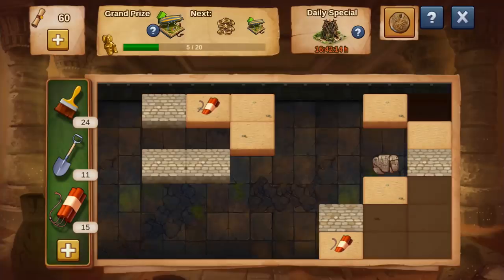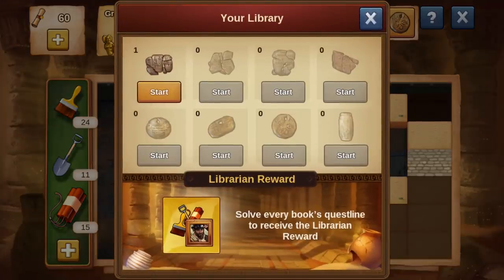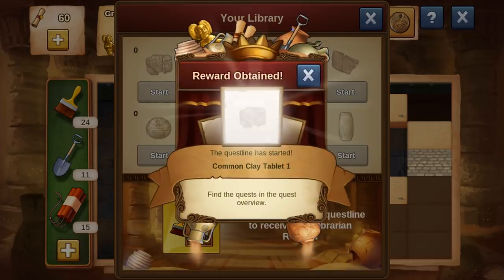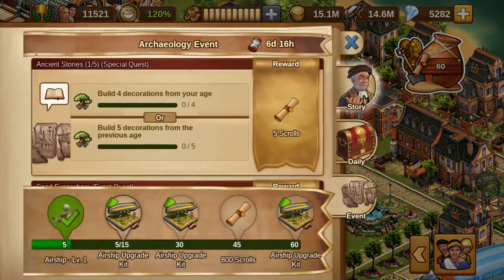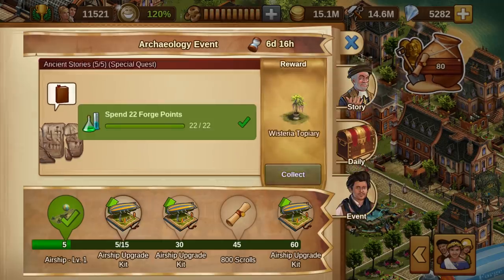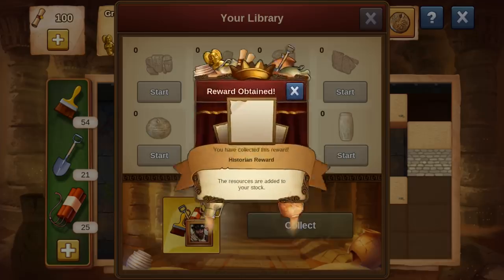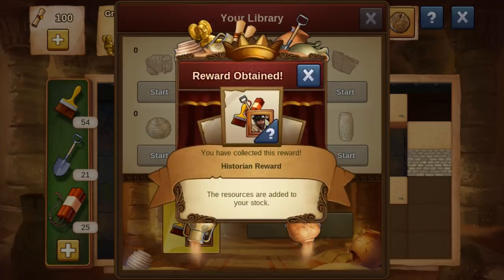But that's not all! As you dig your way through the depths, you'll notice something is different about this tomb. While advancing through the ancient ruin, you may stumble upon rare clay tablets. With each you find, you can start an optional questline with a special reward at the end! Finishing each clay tablet quest grants you the historian reward, and you'll also be able to potentially work on multiple quests simultaneously!